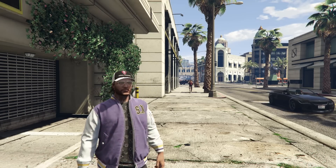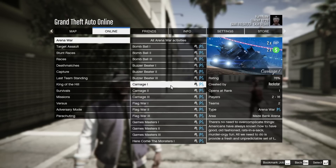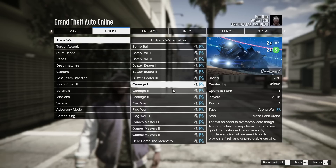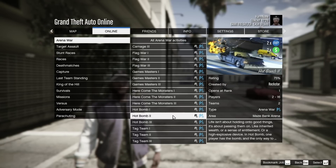Beyond this, there are a few other ways of making money this week. Within the Arena War category under Rockstar Created, we have Carnage on double money and double RP. I don't know anybody who plays Arena War anymore, but if you've never tried it, now there might be enough people to actually play. Carnage is double money and double RP, and if you scroll down a little bit further, Hot Bomb is also double money and double RP.